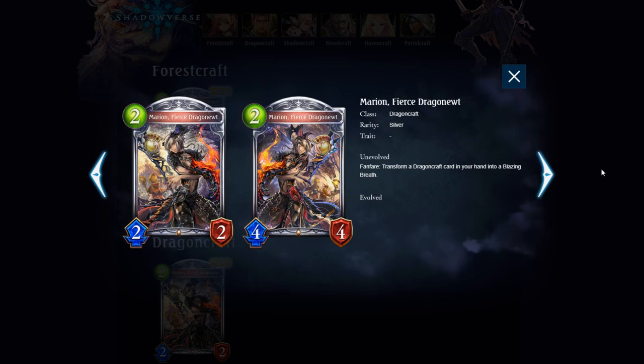This card is great, especially in rotation when there's less things to choose from. This can definitely be a card that makes it into a lot of lists for Dragon, because a lot of the time you do need that removal to get you to the late game instead of bricking, especially when there's going to be potentially less ramp with the loss of Aela in rotation.